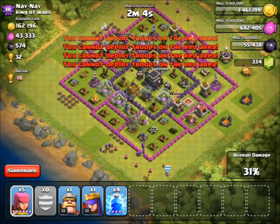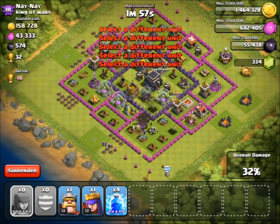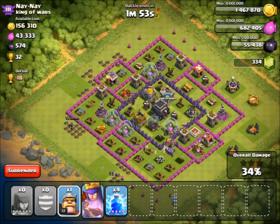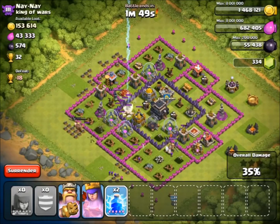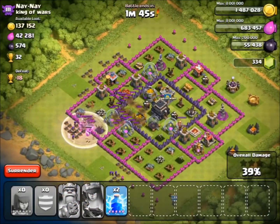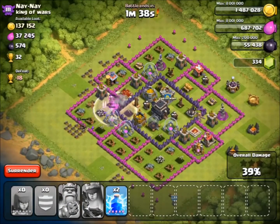We're just trying to get that 50% and we've got plenty of stuff left — we still have our heroes. I tried not to use my heroes because they have a regen after, but luckily in the new update there are no massive regen times. I drop my king and queen on the side to try and get that last gold storage. Lightning spell that mortar because it's going to be an absolute pain — when I use their ability we get loads of tier 1 troops, barbs and archers, and I don't want those taken down by the mortar.